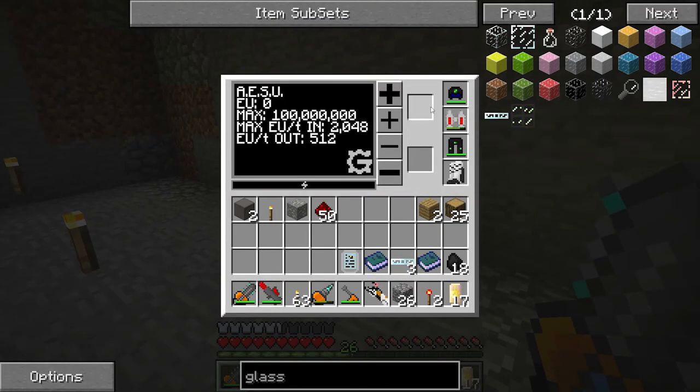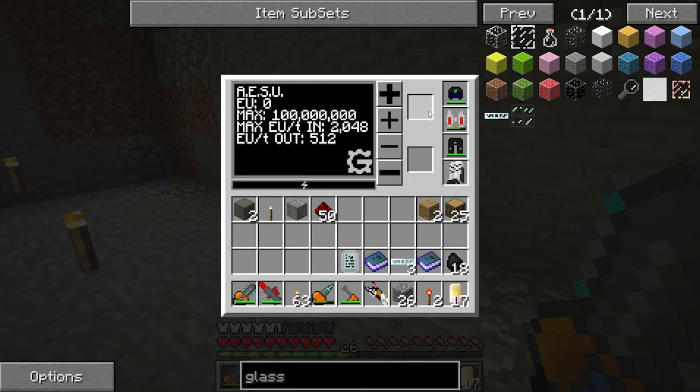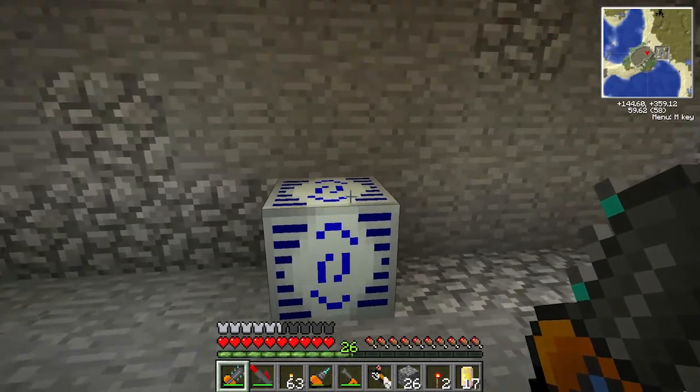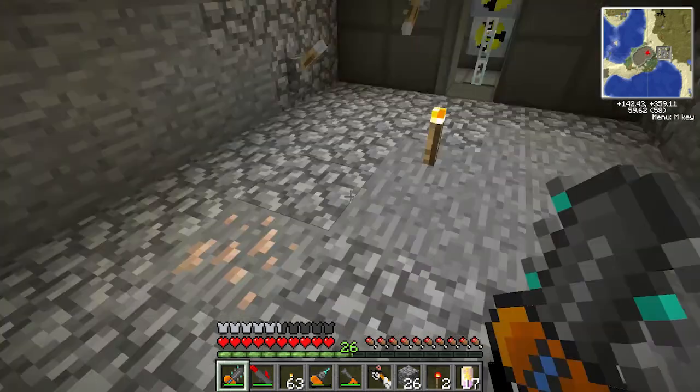The other thing about these adjustable energy storage units — it's got my armor there automatically, that's weird, I guess I can take it. I can set how much I want the output to be. It can take 2048 EU per tick in — that's what the nuclear reactor outputs — and it sends 512 out, but I can adjust this. I can change it down to 32 if I want. That means I can set the output to medium or low voltage and will not need a transformer — saving on components already.